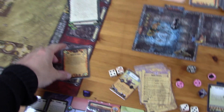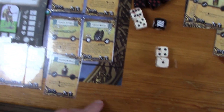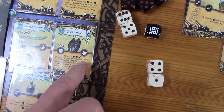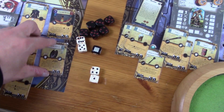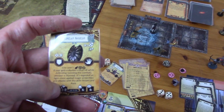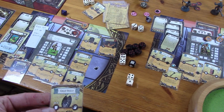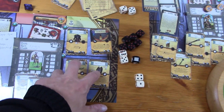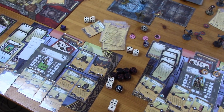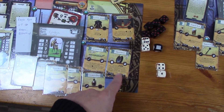We stop running and decide to try to disable the door trap. We don't have any dexterity items left. Wait — the great shield is a minus one on perception! I didn't know that. That's a big deal. Under these circumstances I might consider switching to the elven bow in the future, because a minus one on perception is not cool. That means I didn't make the perception test.